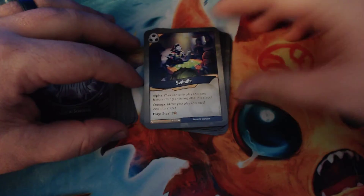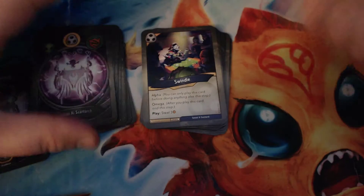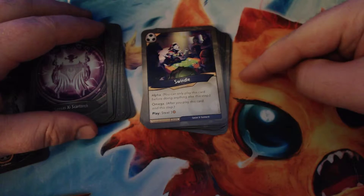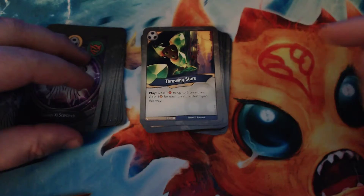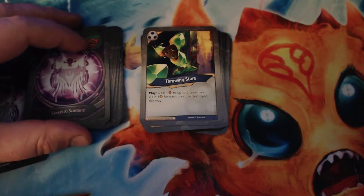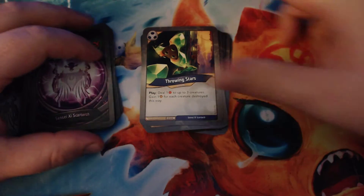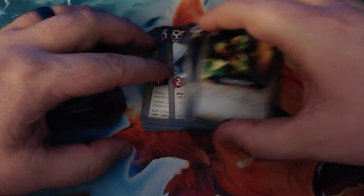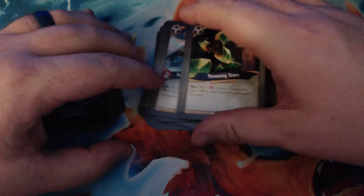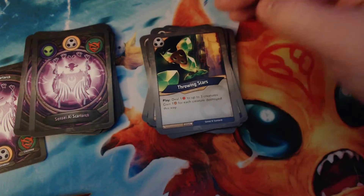Swindle just steals three, and that's crazy good — it has Alpha and Omega, so it has to be the first thing you do on your turn and it also ends your step three. Throwing Stars: when you play it, you deal one damage to up to three creatures and gain one amber for each creature destroyed this way. That's pretty good. We haven't seen many one-power creatures yet, but there are a couple more coming up, and hopefully the opponent has some one-power creatures too.